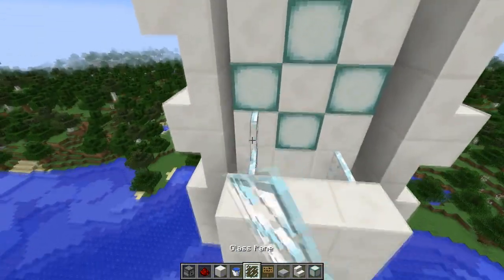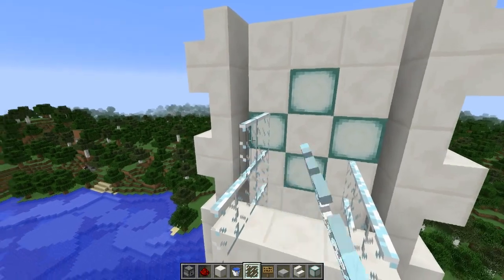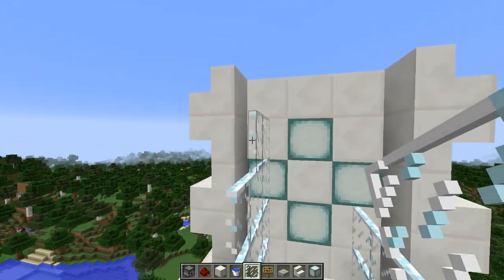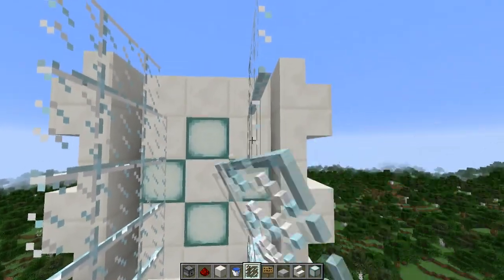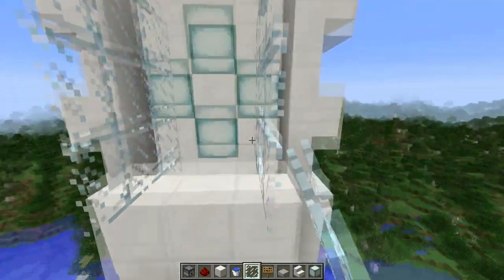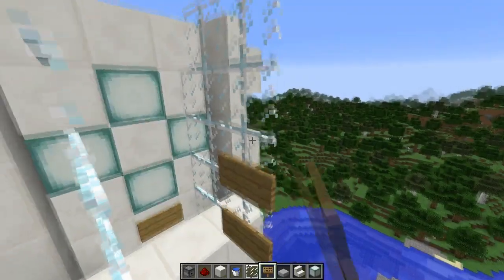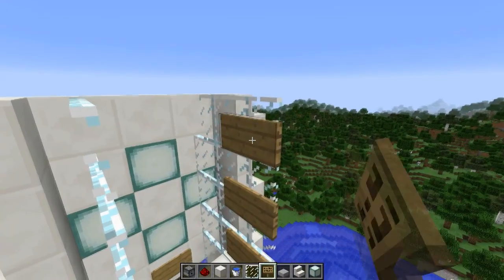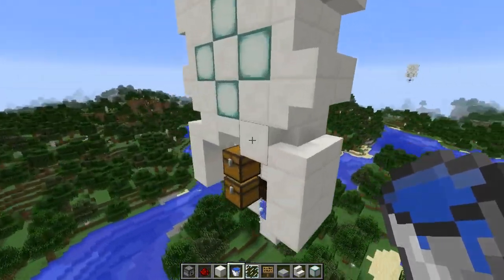Maintenant on va prolonger ici de trois. Vous mettez des vitres sur tous les côtés comme ceci. On va placer un signe ici, et quatre signes comme ceci. On met de l'eau là-haut, hop, ça coule comme ça. Et la machine est terminée.